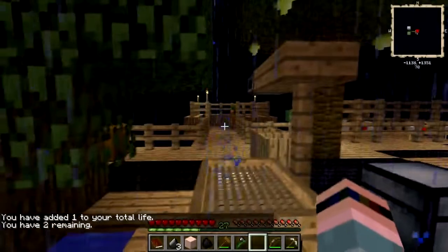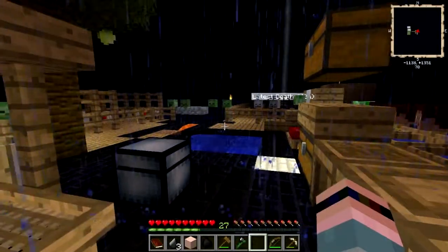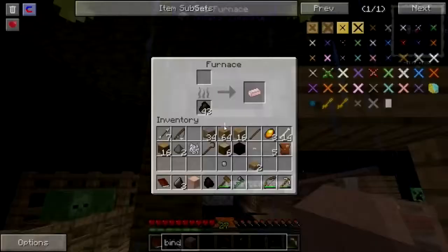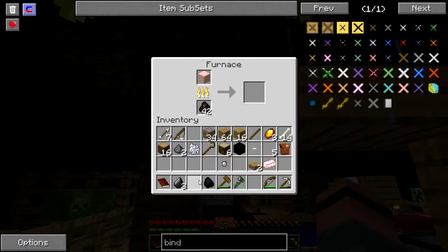I've been working on getting a little tree farm set up. I still haven't seen Passive Mob 1 spawn over in the Passive Mob area. I did what the magic book told me to do. I'm going to get some iron — at least I can finally make some damn shears.